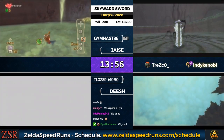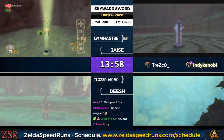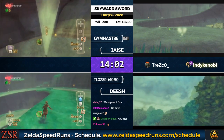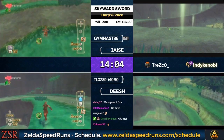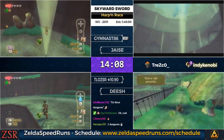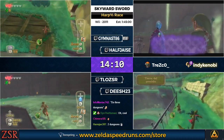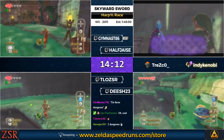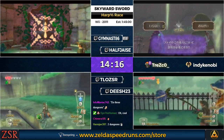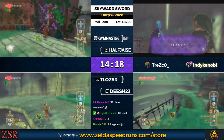Harp% is actually a shorter, good race category of the game — running all the way until you get the Goddess Harp in Lanayru Desert after the third dungeon. So you do three dungeons and get the harp, and that's the end of the run. A little shorter than the any% run, but with the new tech we're going to do an any% community race really soon. Harp used to be 'do the first three dungeons' — it's still technically that, but as you'll see, it's not an accurate description anymore. That's foreshadowing.